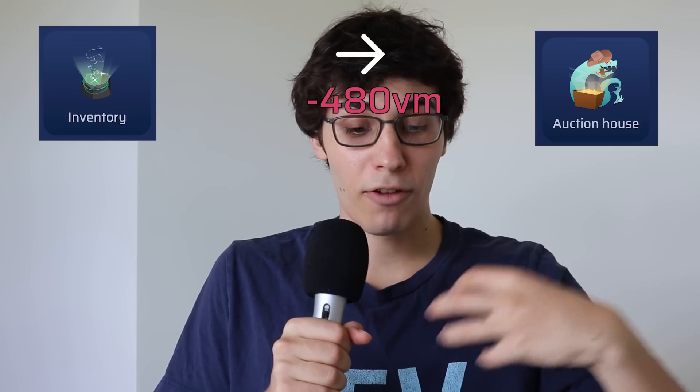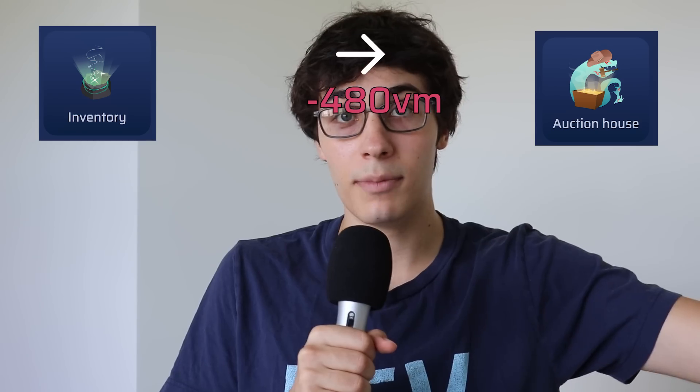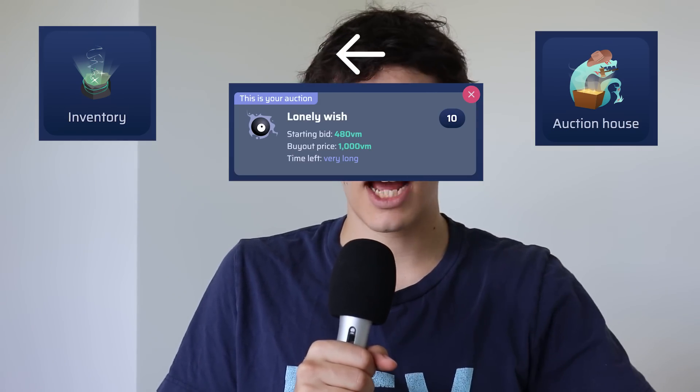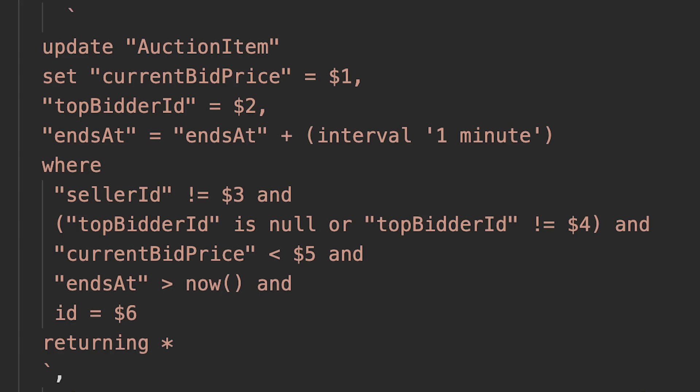After 48 hours — or however long you chose — you get your item back in your inventory. If I choose to bid on your item, the money comes out of my account and goes to the auction house and sits there until somebody outbids me and I get the money back, or my bid wins after 48 hours and I get the item and you get the money.